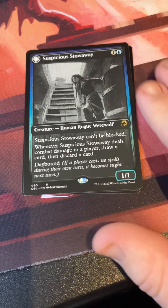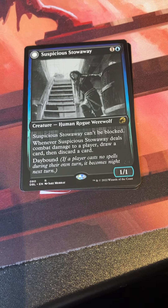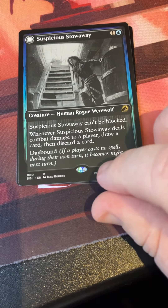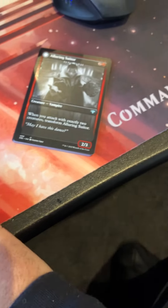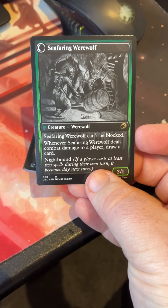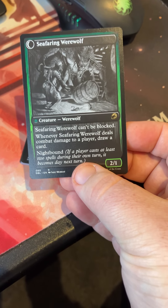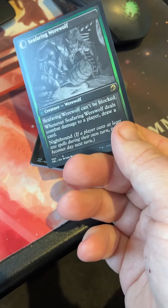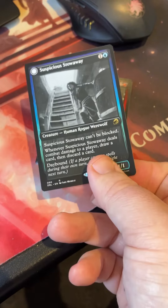And I believe we've just seen our rare — Suspicious Stowaway, one in the blue, human rogue werewolf. It's a 1/1 that can't be blocked, and whenever it deals combat damage to a player you draw a card then discard a card. This is the new day-bound and night-bound mechanic for werewolves in Innistrad. On the back side we have Seafaring Werewolf — a 2/1 that can't be blocked, and whenever it deals combat damage you just straight up draw a card instead. It won't fit in my werewolf commander deck because it's blue-green, but I've seen players use this one quite a bit.